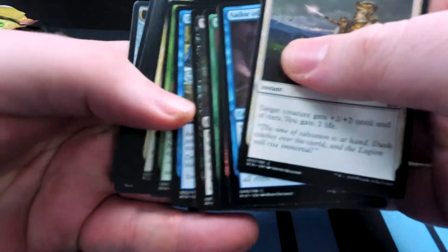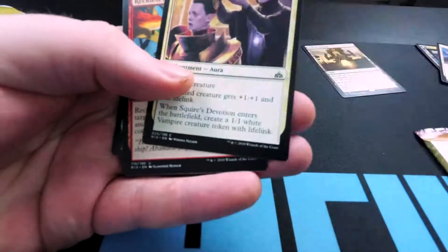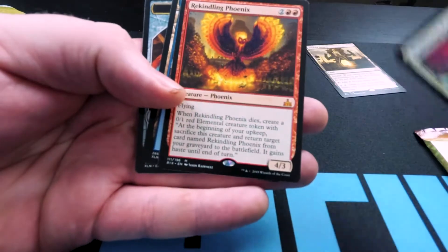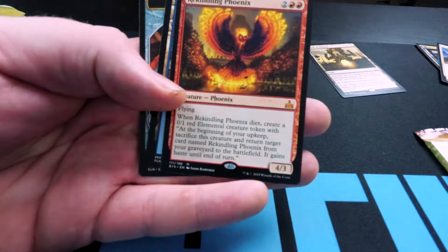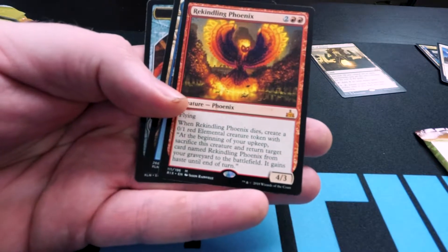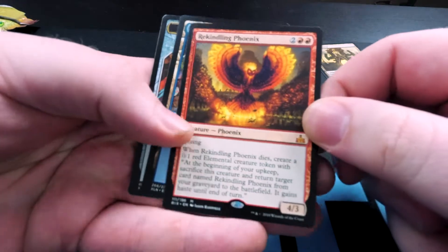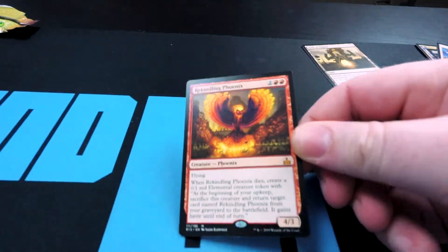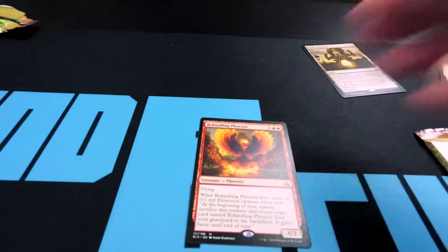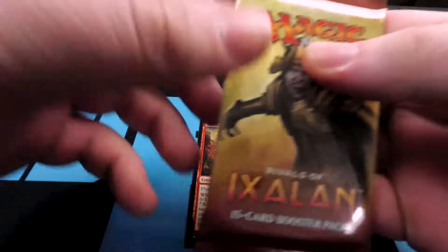All righty, let's see what we got. Into the uncommons... into the — Rekindling Phoenix! Me likey. Me likey a lot. That is a very good pull, a very, very good pull. Well, let's just keep that high. We have another pack.